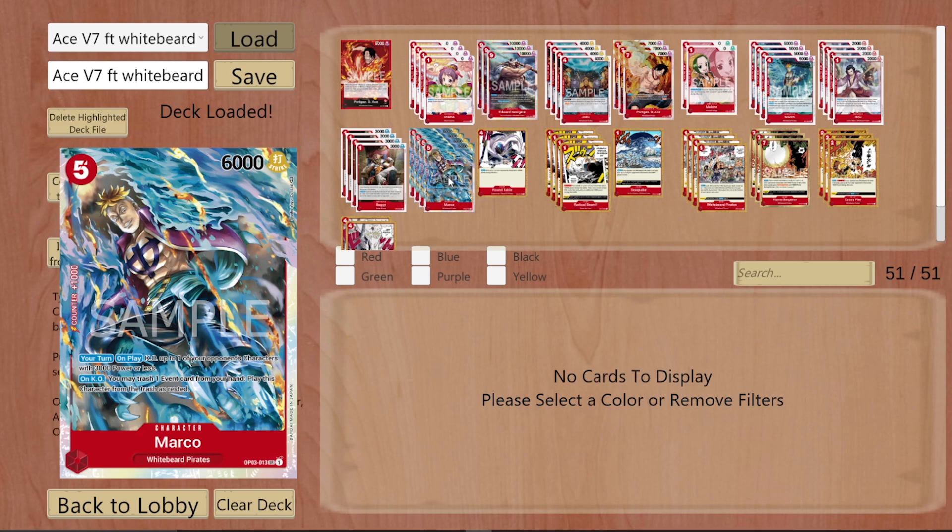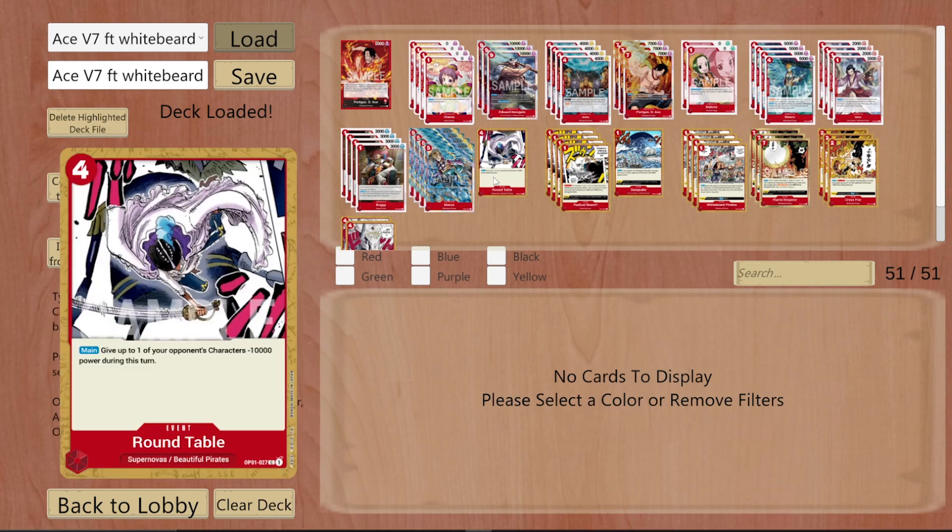Round Table — I'm playing one. At cost four or nine, you can pop any card with Marco or swing over any card with your leader. This card was popular in OP01 format, and now because of Buggy making it searchable, it is once again playable. I've opted to play one, I've seen people play two. Definitely feel free to play around with this — I think it's worth including depending on how the format is shaping up.